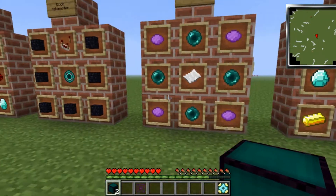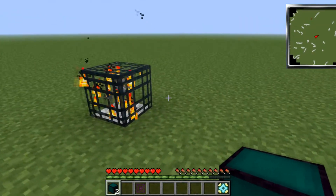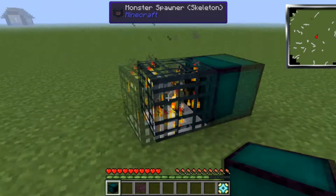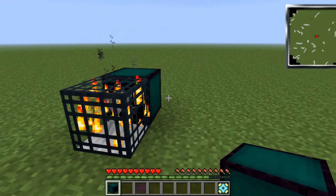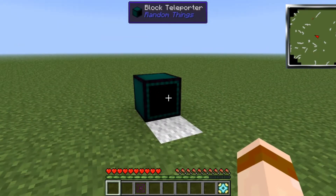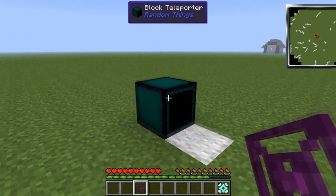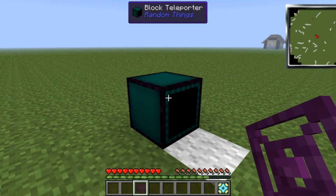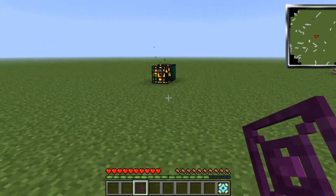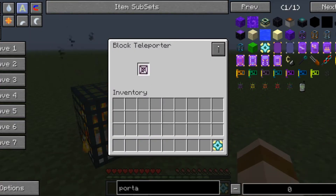You'll also need one target card, which is four purple dye, four ender pearls, and a piece of paper in the middle. To use these, you'll want to place it with the black bit facing the spawner — see how it's got a black box facing the spawner, kind of the same way as you place pistons — and then place the other one next to the block where you want the spawner to go. So the spawner will end up here. Then go to the one where you want it to go to, sneak and right click. Then go to this one, right click without sneaking and place the target card in there.